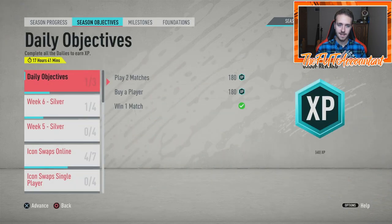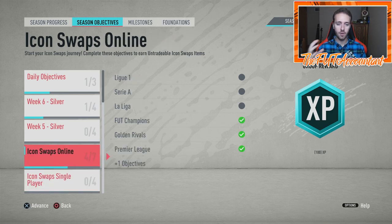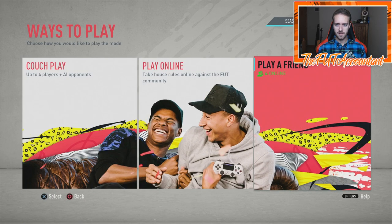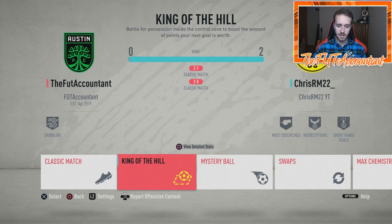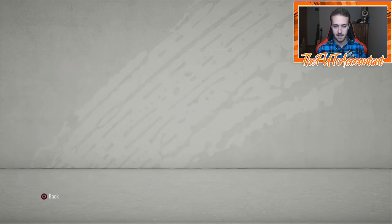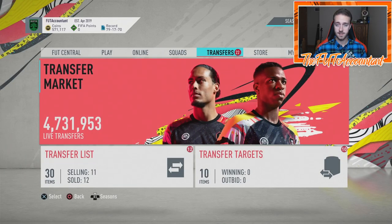I'm personally hoping that on Friday they redo these objectives and include some objectives for the friendly part of Ultimate Team — like the new friendlies mode they revamped this year with King of the Hill, and all the different types of game modes you have in friendlies: King of the Hill, Mystery Ball, Swaps, Max Chemistry, like all of these game modes. I wish they would incorporate these into Icon Swaps. That's my hope for this Friday — hopefully it's not just all rivals or squad battles, and they throw some of those in there as well. That's the hope with Icon Swaps, and that will be coming this week.